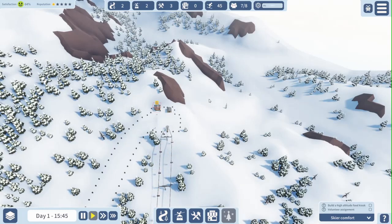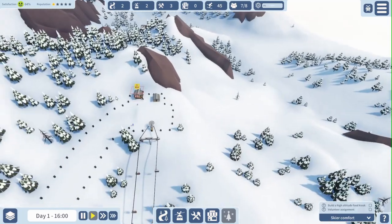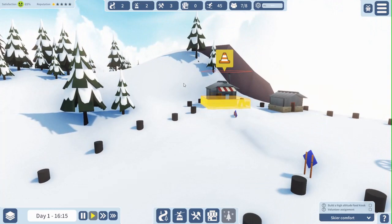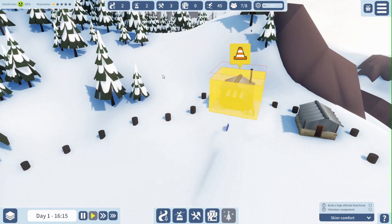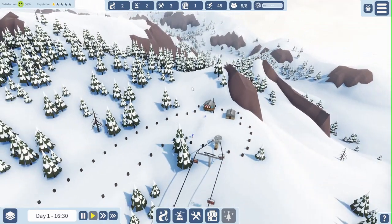And of course once that's been built, I'm going to assign a volunteer to it. Now there's also this button that I cannot click on — I don't know what it is, I've never unlocked that, and I've never seen anyone using it anywhere. But we'll wait for the high altitude food kiosk to be built and then I'll put a volunteer in it to work there. We now got one person available, so we'll assign him to that. And here we have our last volunteer being assigned to it.